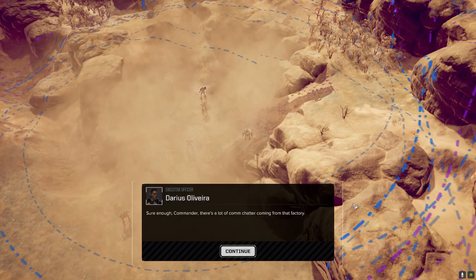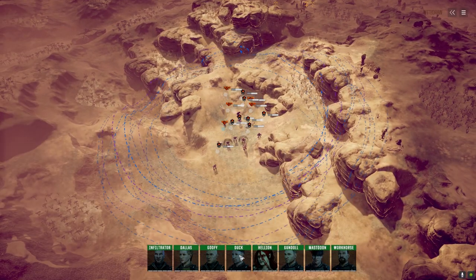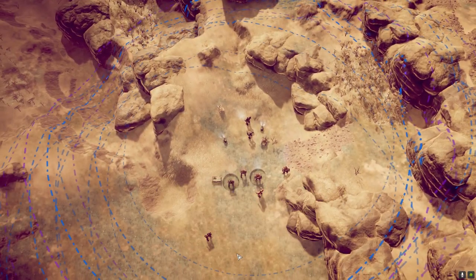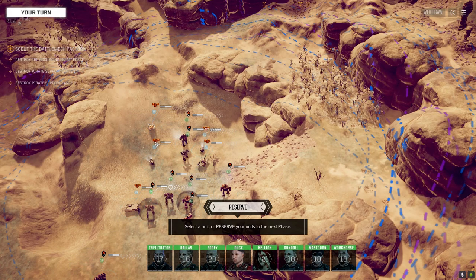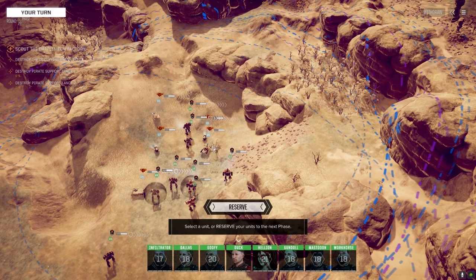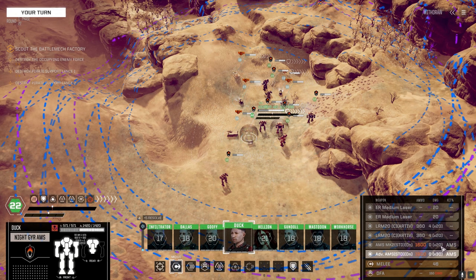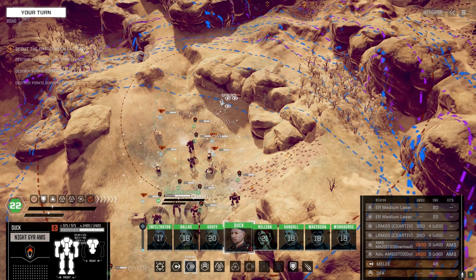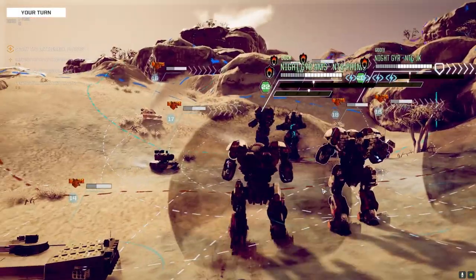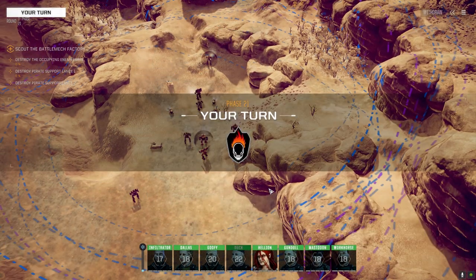Here we go - hopefully good salvage today. This map looks like they've got three lances up there. Wait, there's a guy down here with us too - vehicles that can shoot us in the back. Hopefully that means tougher guys up ahead. We need to get up close fast. Getting our heavier mechs up to the far end of the line.